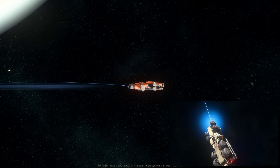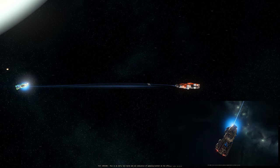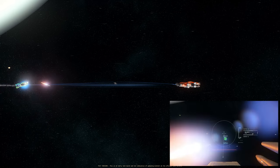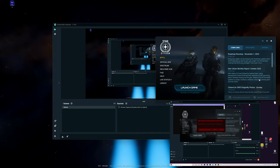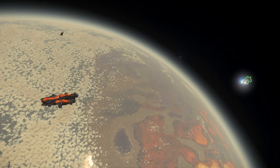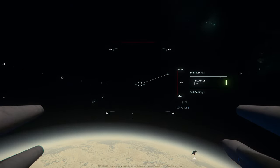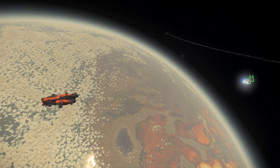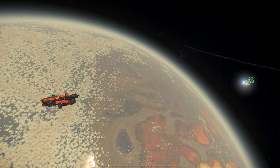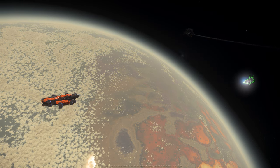Okay, that Redeemer is over there. Missile lock — fire! That is pretty awesome. That's a good kill right there. Maybe that's what caused the crash to desktop. Target lock — fire, missiles away! That's awesome.